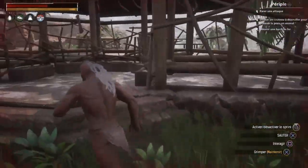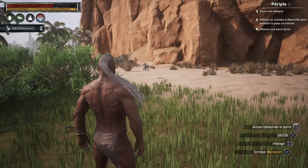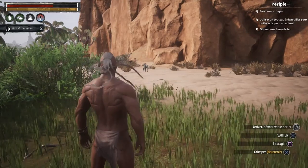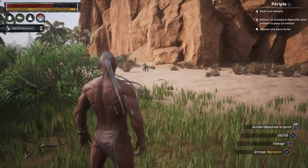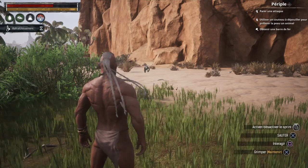Si vous voulez choper une petite bestiole et pour qu'elle soit à vous, il faut déjà la trouver. Une fois que vous avez repéré la bestiole que vous voulez avoir, il faut absolument que ce soit des bébés. Vous pouvez avoir des bébés ou alors des œufs, et à partir de là, il pourra vous appartenir. Si c'est un adulte, vous ne pourrez pas l'avoir.